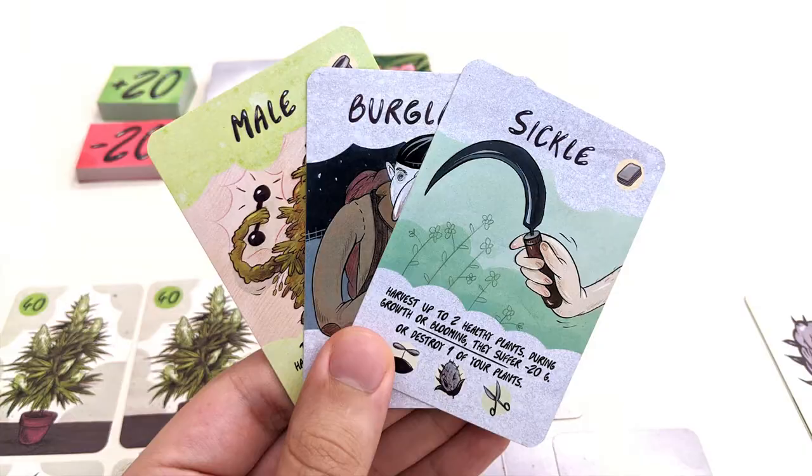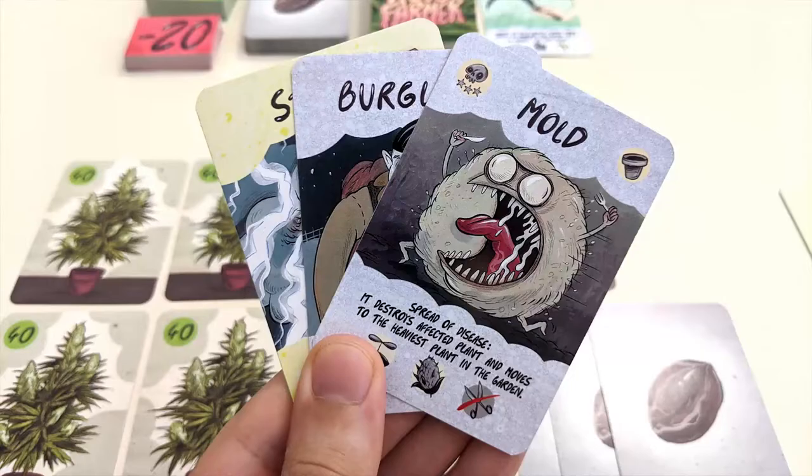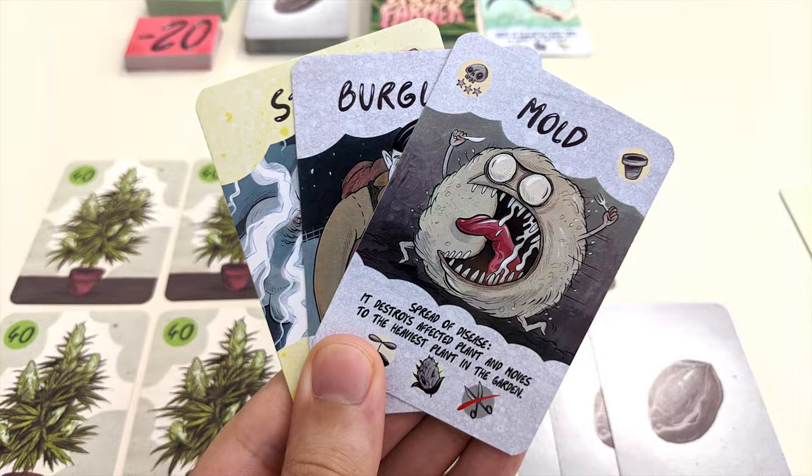At the start of your turn, you'll draw three cards from the main deck to your hand. If you don't like any of the cards you drew, you can discard one, two, or all of them in exchange for new ones from the deck. However, you can only exchange cards once, then you have to accept the hand you were dealt.